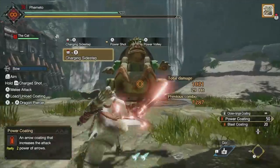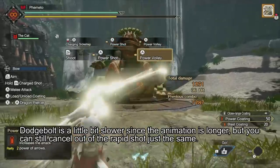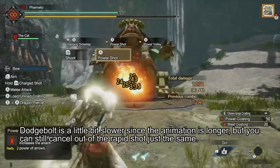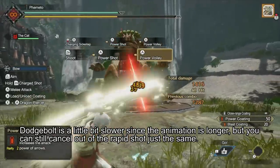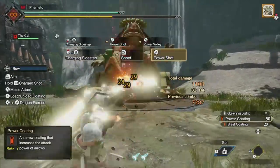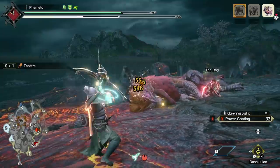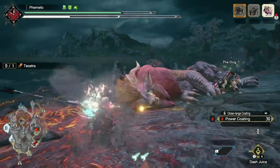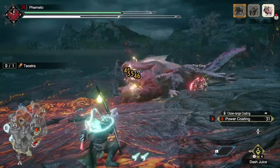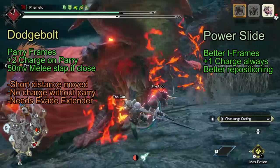For the Slide, you can effectively do the Animation Cancel with both Regular Slide and Dodge Bolt. If you're unfamiliar with the Animation Cancel — this is a thing I hate — after you Slide, you press ZR to shoot your Rapid Volley, and the moment you start the animation for the Rapid, press A to do your Power Shot. This cancels all the leftover Rapid animation and goes right into Power Shot, but you still get all the arrows of the Rapid Fire, so you effectively get two volleys in at the same frames, which is pretty broken. How effective this is depends on how fast you are.